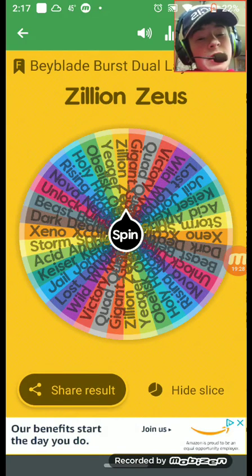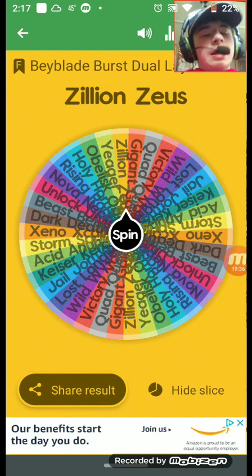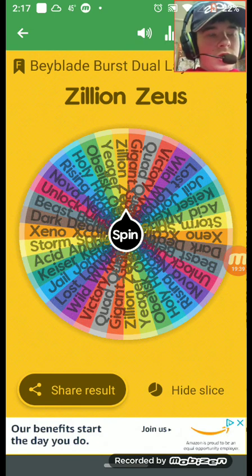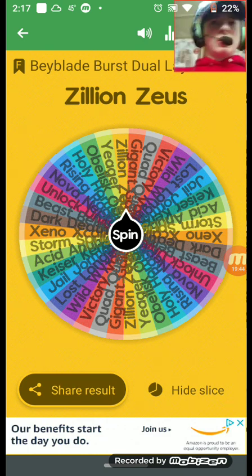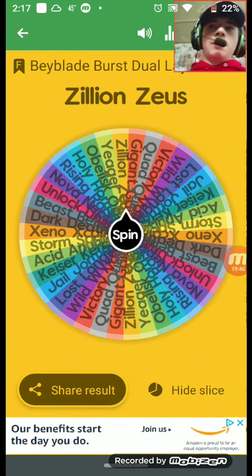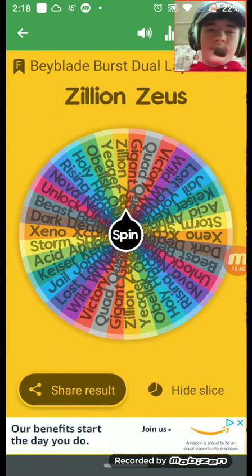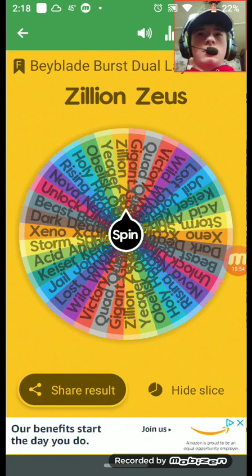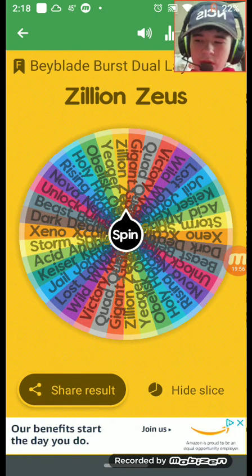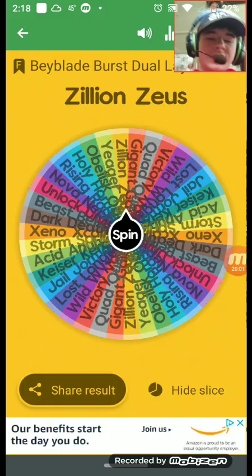Zillion Zeus comes with Infinity and Weight. It was a good stamina type, good for dual-layer combos — probably the second best stamina type overall. I'll give Zillion Zeus an eight. That's my official decision.